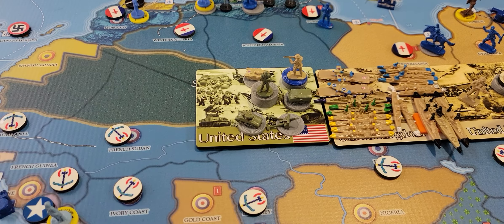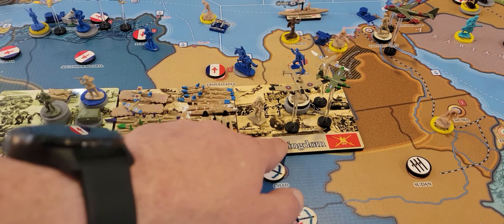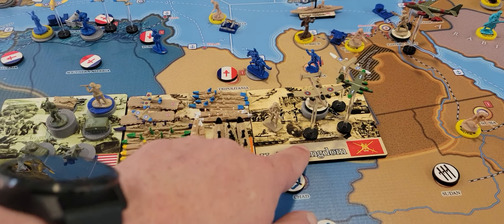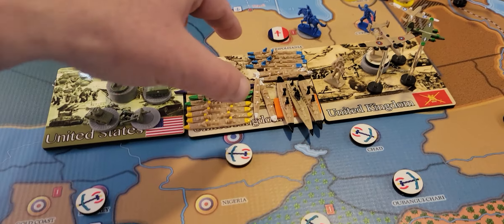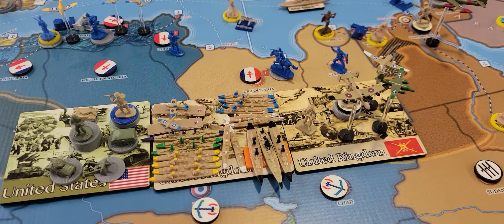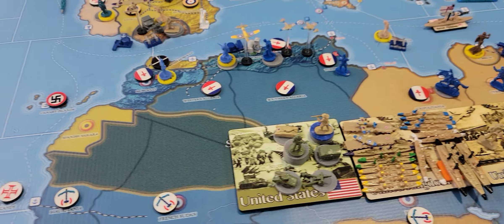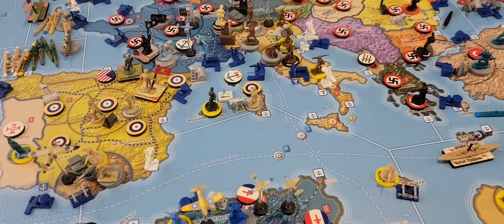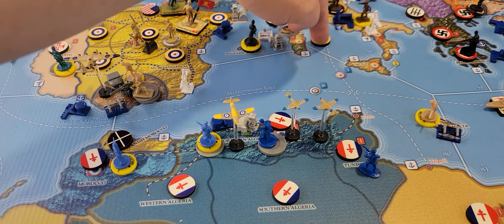Nice little stack, and this is the other section of Northern Spain - Catalonia. And that's the British fleet that is here. I managed to successfully take out the Italian fleet, and we took over the island of Sardinia.